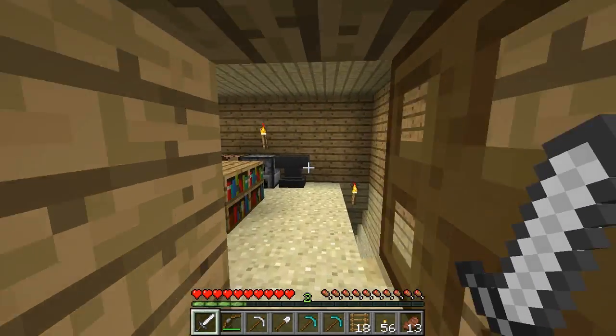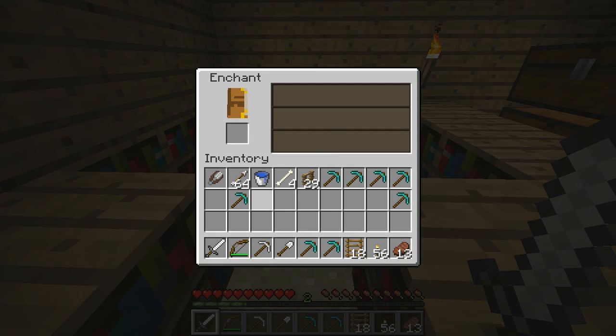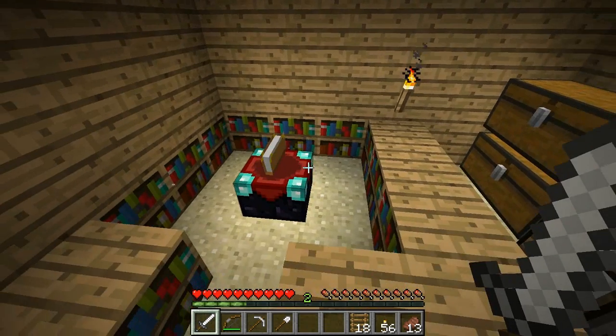A lot of people are misinformed on what is the best level to actually get silk touch at your enchantment table. We've got a few — this is all I could muster up as far as digging them out of the ground, digging some diamonds up — but we've got a good bit, about eight diamond pickaxes. A lot of misinformed people go for level 30 and just hope for the best, but that is not the best way to get silk touch.